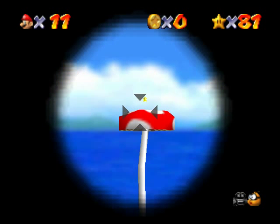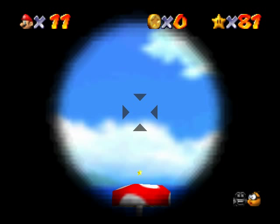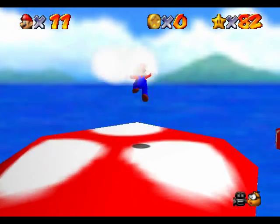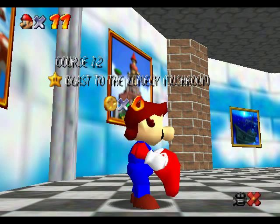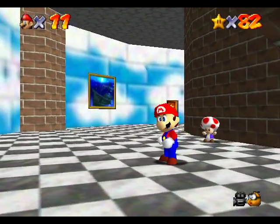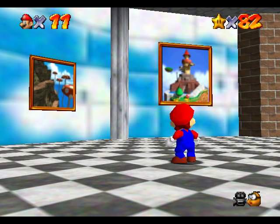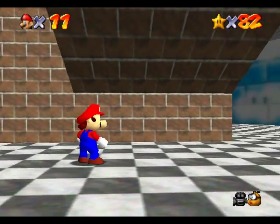I gotta line this up perfectly. Oh, that's perfect right there. Now I gotta figure out exactly where I gotta shoot this thing. Let's try it — go! Yes! Awesome! I'm running my luck a little thin right now. I'm gonna go ahead and end the episode here with 82 stars. Please give us your comments on episodes four and four and a half, because they're pretty much part of the same episode — the audio got cut off in four so they had to do a half episode. Just watch it and you'll see what I mean. Thank you for watching episode 19 of Full Grown Gaming Super Mario 64 Let's Play, and tune in for episode 20.